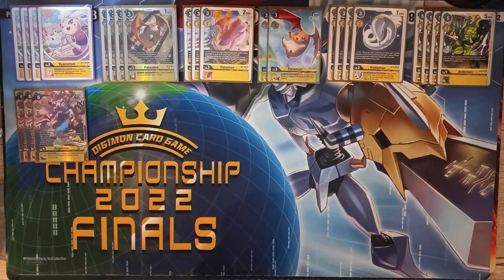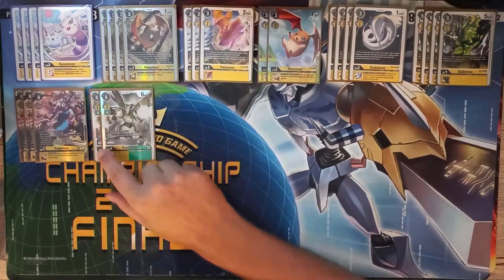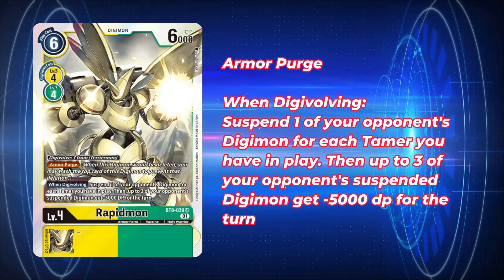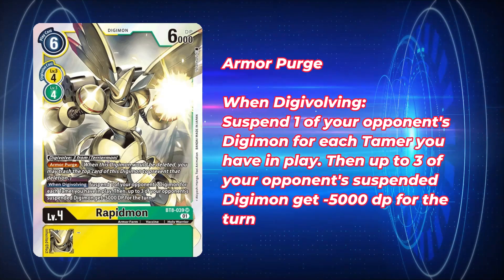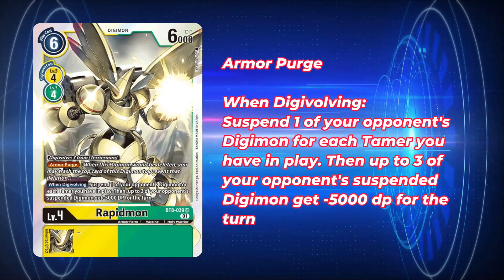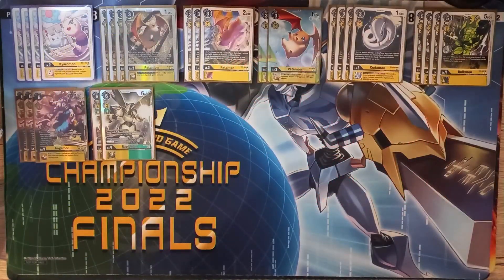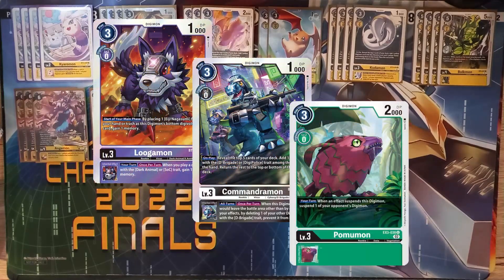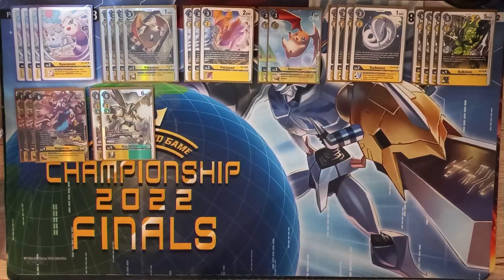Our next level four is going to be two copies of Rapidmon — specifically the Armor Form Rapidmon that is level four. This is a Vaccine Trait Digimon, so you'll be able to grab him with all of your Vaccine synergies. When Digivolving, you can suspend one of your opponent's Digimon for each Tamer you have in play, then up to three of your opponent's Suspended Digimon get minus 5,000 DP for the turn. Rapidmon is a good meta call right now — when a lot of the top decks are things like Lugamon, Deep Brigade, and Bloomlord, being able to snipe up to three bodies by Digivolving into a Champion is very nice for staging off early game aggression.